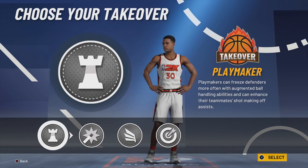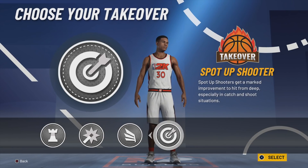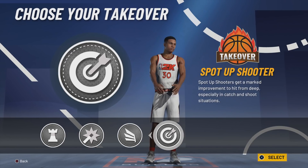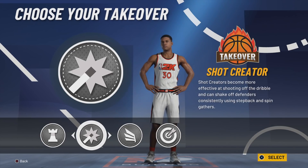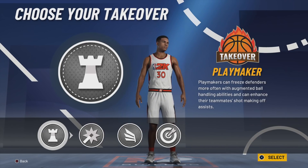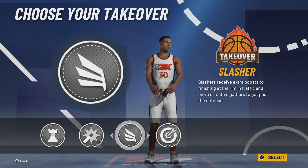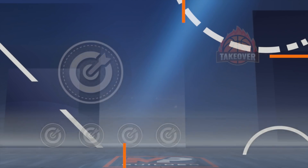You get four choices of takeover. I would automatically rule out shot creating takeover. Sharp takeover could be really glitchy on this build — there's nothing wrong with it because they'd have to guard you so high, and with 99 speed you could just zoom by them. Playmaking takeover is what most people are going to go with — your teammates just won't miss off of it and you'll get ankle breakers. But on this build, I'm going to go slasher takeover because they're not going to be able to stop you driving, and that's when you're going to be able to spark threes.